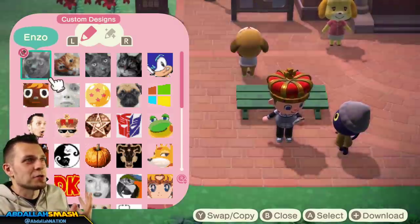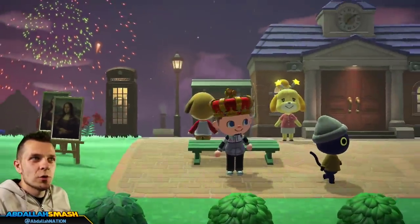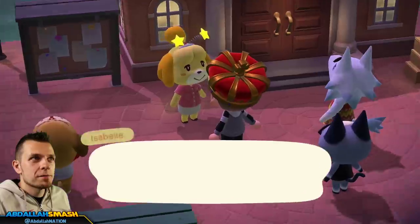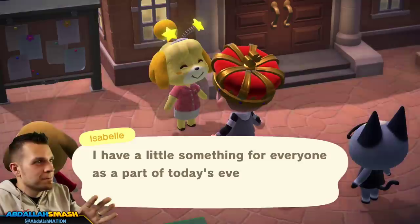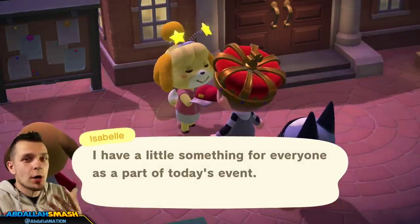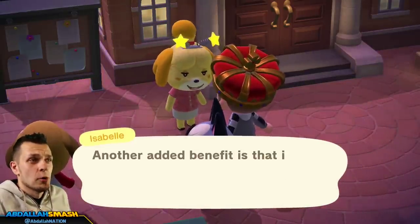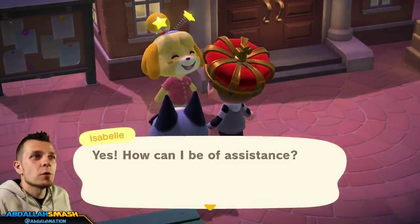We've got a whole bunch of cool designs. What you can do with those designs is talk to Isabelle. Talk to her first and she'll give you a little flavor text, then she'll give you a parting gift — one of the little bobbers. I've got the bulb bobber, which is really cute. I like that one. Once you're done talking to her, talk to her again and you can go through and say 'I've got a firework idea.'